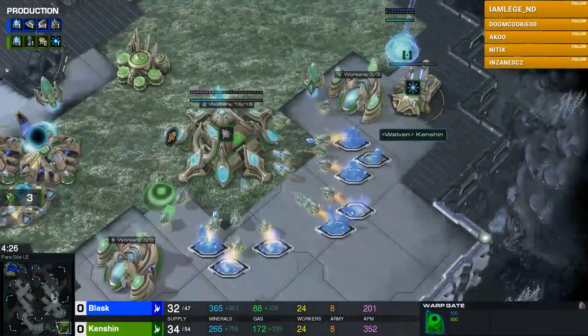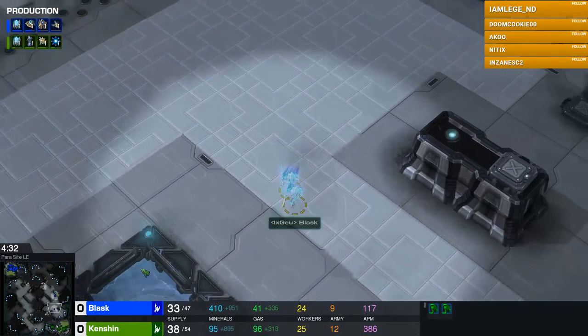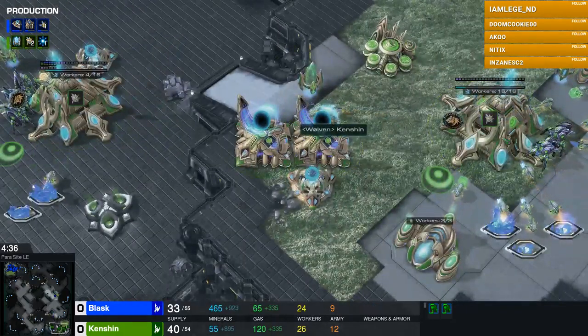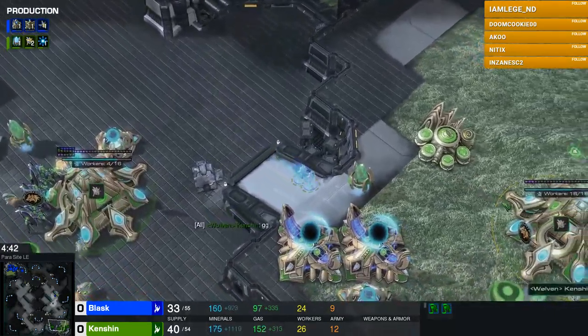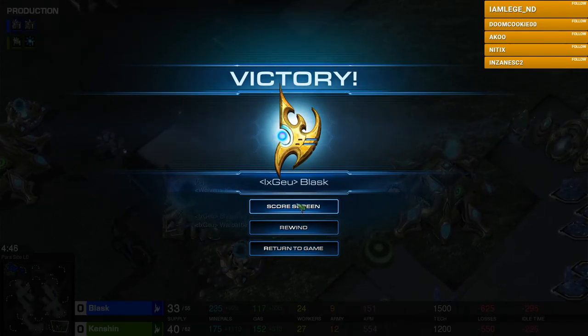He also doesn't have a third gateway. DTs are warping in already for Blask, and they're bound to do some real damage. What if they unpowered the gateways? I mean, yeah, this is a very, very dangerous position. GG is called immediately. Oh my god!